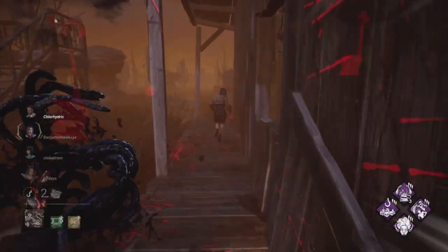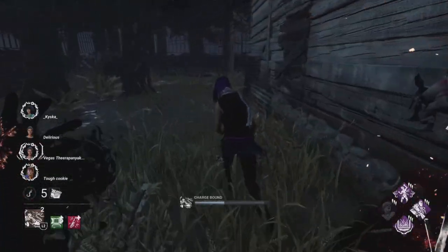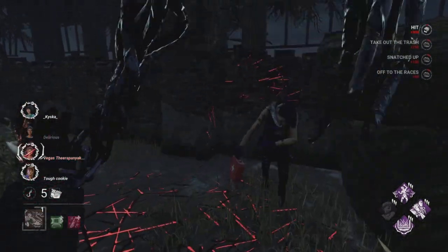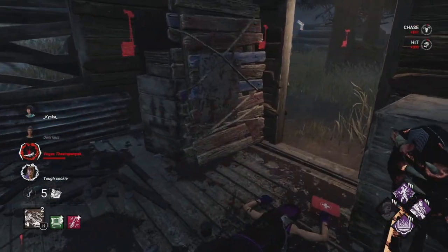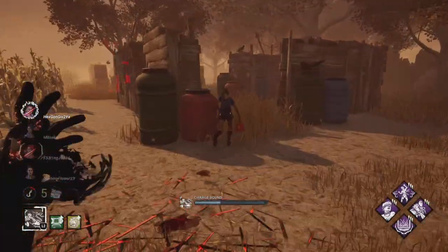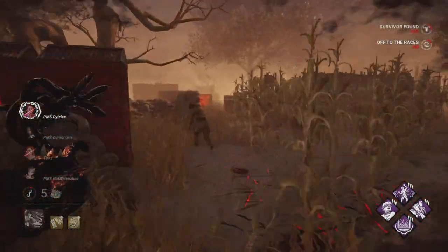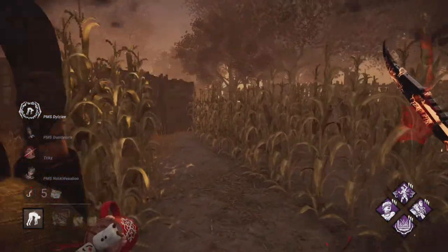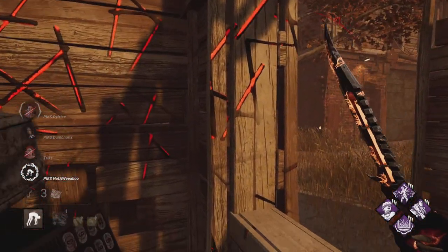A tip from a fellow sunglasses enthusiast: try and throw healthy survivors, especially if you can throw them to a corner of a map or something, because they will just go down really quickly and you won't have to deal with pallets or anything. Life will be a lot easier for you. However, if you see an injured survivor, try to slam them against a wall, because they'll go straight onto your back — you'll start carrying them instantly. It just saves you a couple extra seconds.